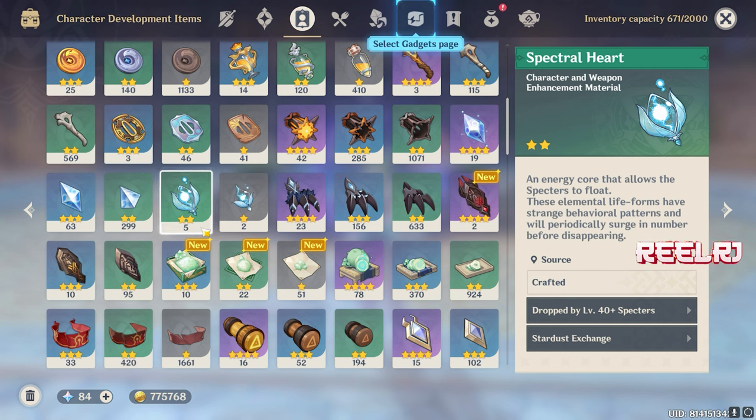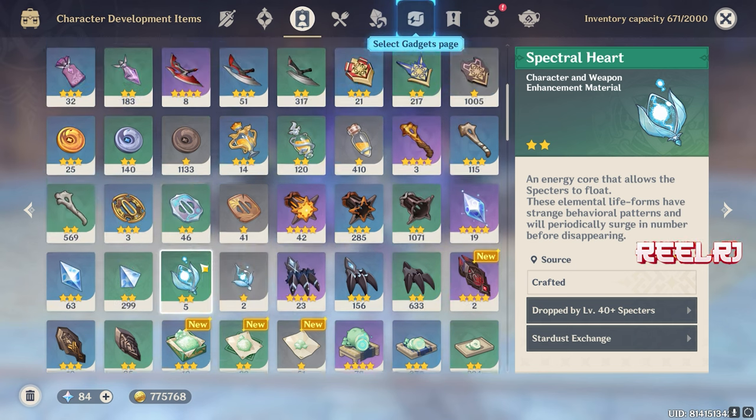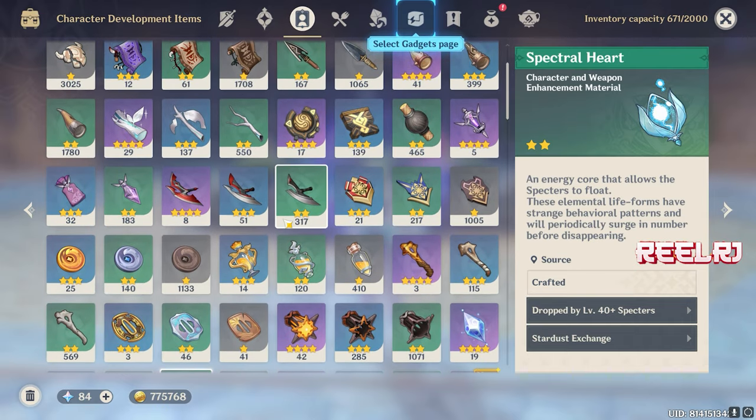Let's talk about the ascension materials for Kairara. Then I'm gonna talk about the talent level-up materials, and then the farming schedule. First, we'll talk about the ascension materials. You're gonna need lots of Dendro Orbs, same as other characters.